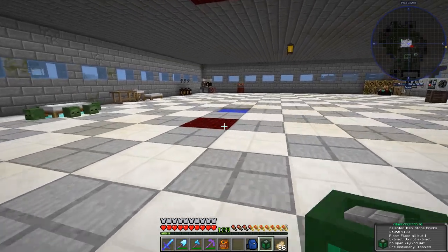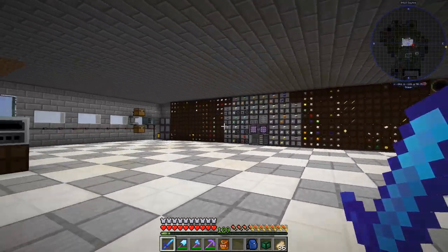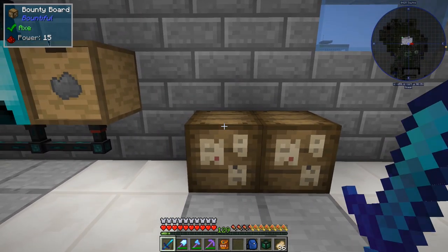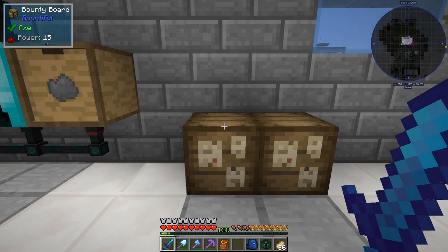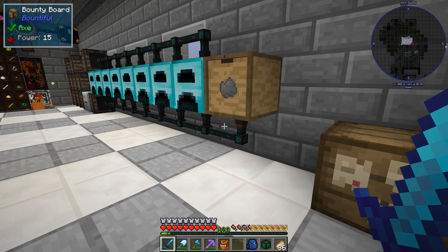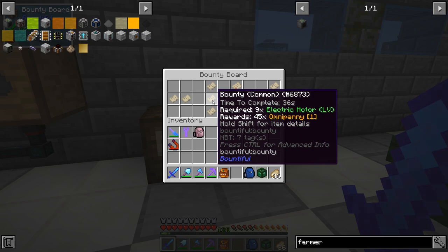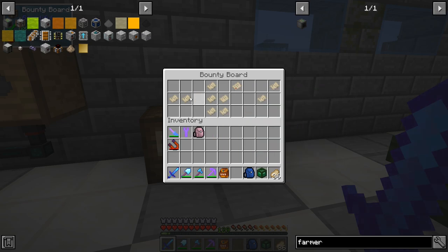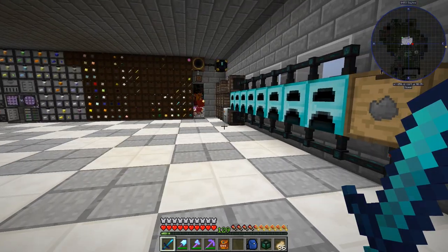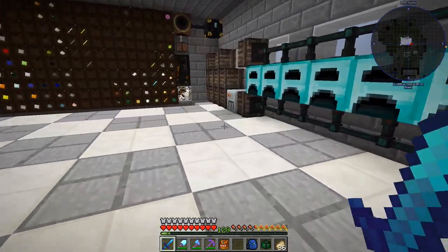Welcome back to another episode of Omni Factory. In between episodes I upgraded to the Bountiful update. We've got the bounty board now, but I don't really see myself doing those - you exchange things like electric motors for 45 pennies within a time limit, so you need to keep items on yourself to trade. At the moment I don't really need anything, so we're just gonna leave it.